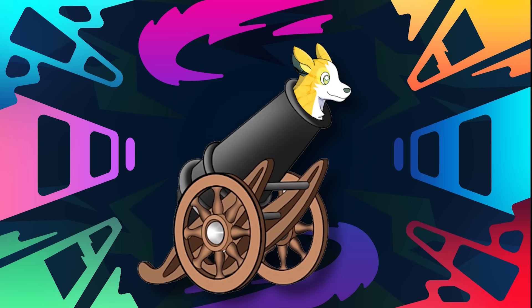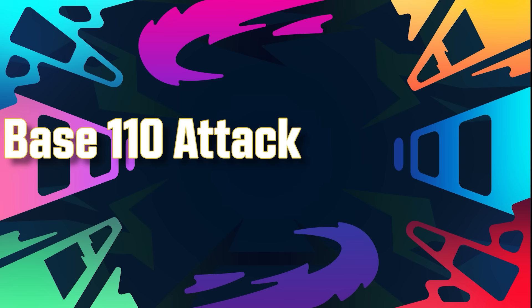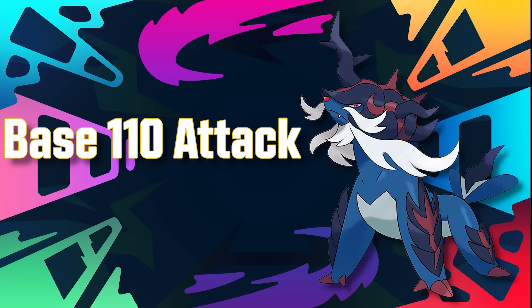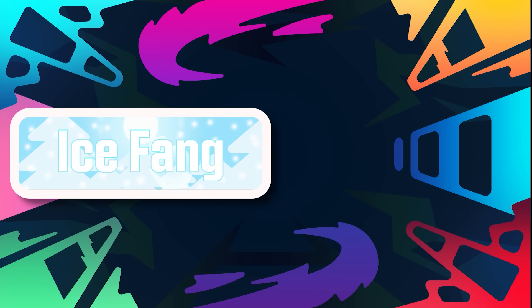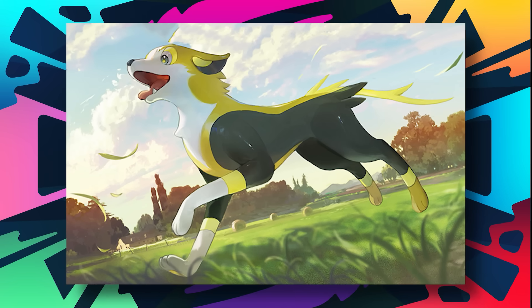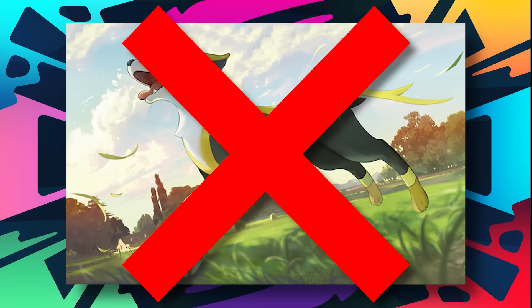So we should just take its base 90 attack and put it to base 110. This will give it what it needs to actually threaten what strong electric types are supposed to threaten, and then give it Ice Fang so it isn't automatically forced out by any ground type. They say every dog has its day, but Boltund never got to have one of its own. And I think we fixed that.